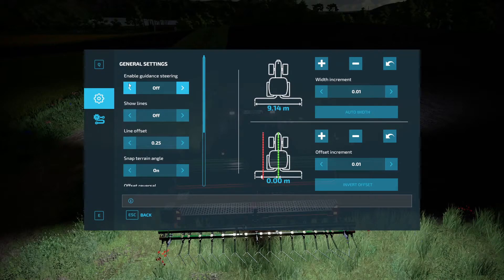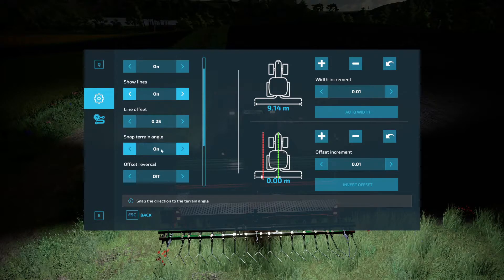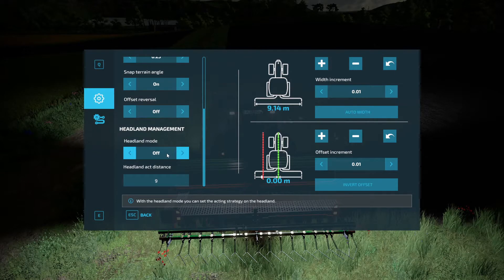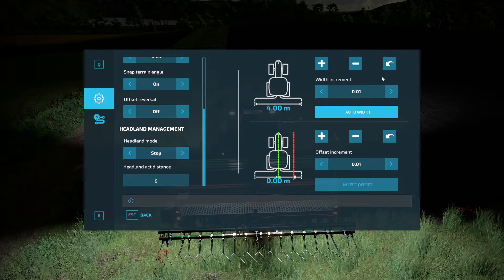So you want to enable guidance steering — yes. Snap lines, show lines — yes. Offset lines, you can do all that yourself. Snap terrain angle will follow the contours of the ground. Offset reversal — you can have an offset on. This is a headland management system type thing, so you can put the distance on and it will stop at the end of the headland — it will bleep at you, then a few seconds later it will stop. Here you can do auto width for the implement — sometimes it does it itself — and you can have an offset as well.